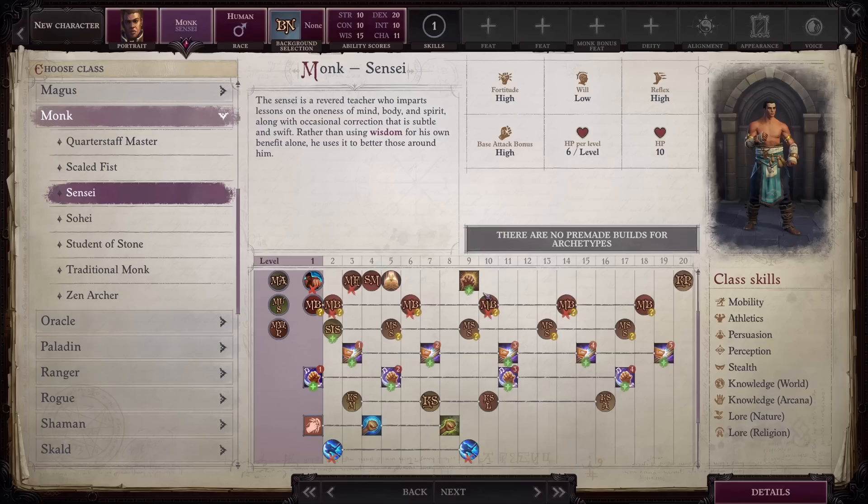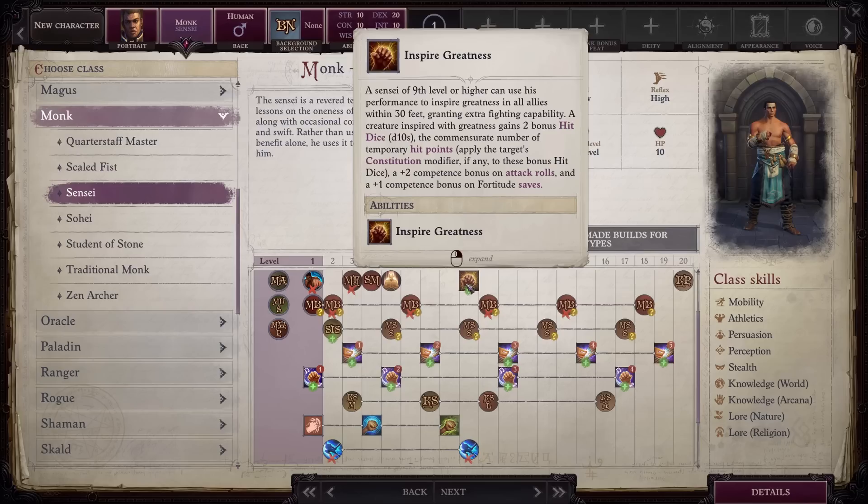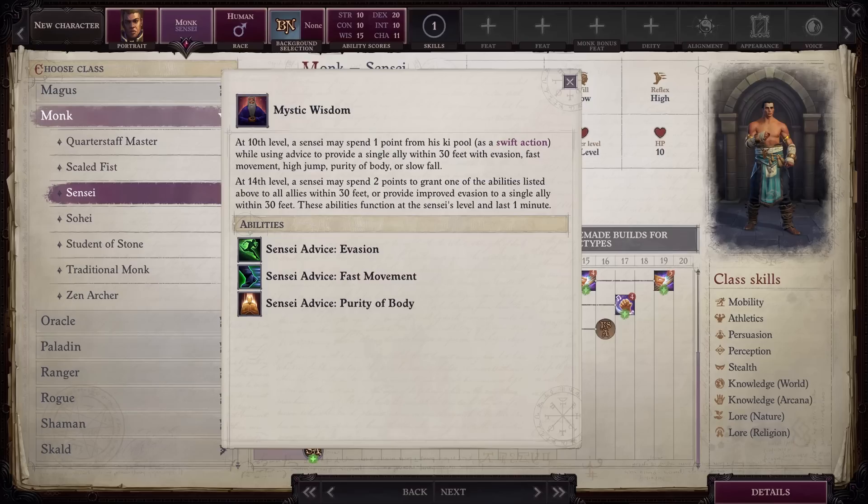At level 9, you get Inspire Greatness, which provides hit points, temporary hit points, a competence bonus to attack rolls, and a bonus on fortitude saves. When you first get it the buffs are nice, but a couple of levels afterwards you get your third ranking of Inspire Competence, which will have a higher attack bonus and therefore render this obsolete. Finally, at level 10, you can use ki pool points to give any ally evasion, fast movement, or purity of body. At level 14, for two ki pool points, you can give these abilities to your entire team.